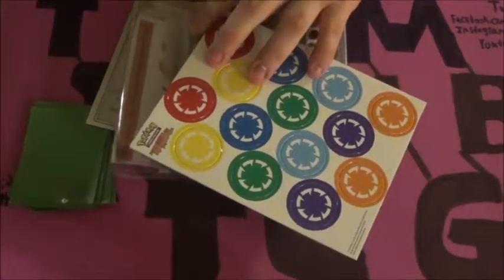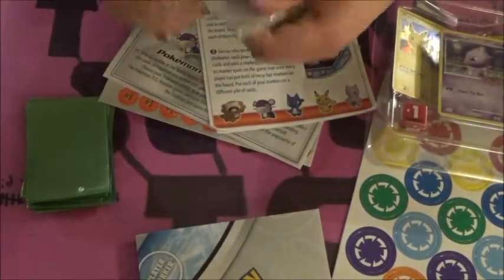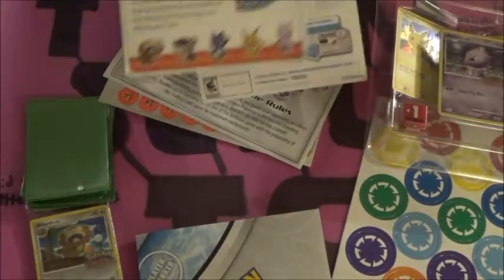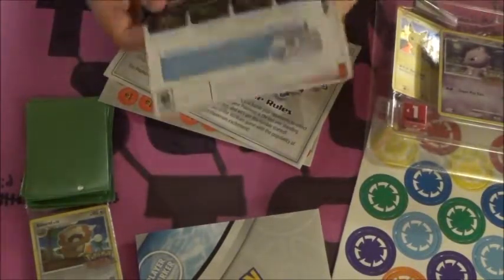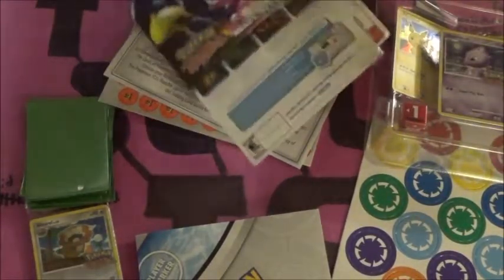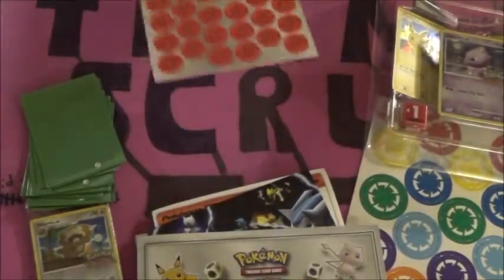So we put this box right over here. We have the player markers, the board itself, the warped promos — oh boy — some rules, some instructions, an advertisement for the original Pokemon Rumble for the Wii, a little more rule information, and some damage counters.